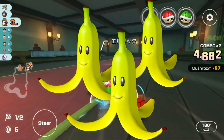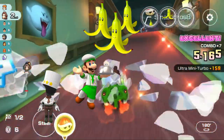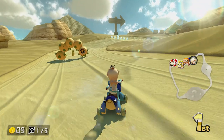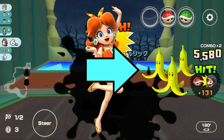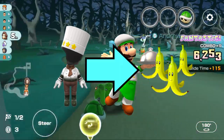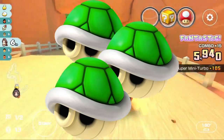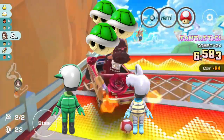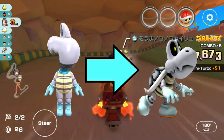Triple Bananas are next up. High ends with this item include Pastry Chef Meowfit, Luigi Chef, Daisy Swimwear, and Pokey Meowfit. Pokey Meowfit because you spin out hitting a Pokey just like you spin out when hitting a banana. Daisy Swimwear because bananas are a tropical fruit. Pastry Chef Meowfit and Luigi Chef because bananas make interesting desserts. Next item is the Triple Green Shells. High ends include the Green Meowfit and the Dry Bones Meowfit. Green Meowfit because its outfit is green, and Dry Bones Meowfit is self-explanatory.